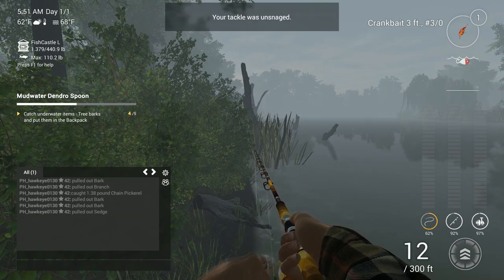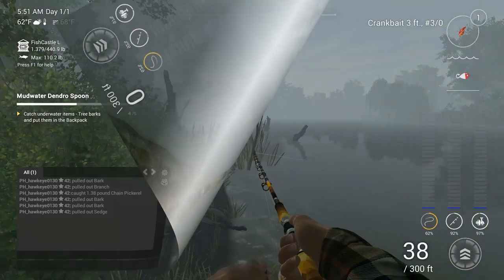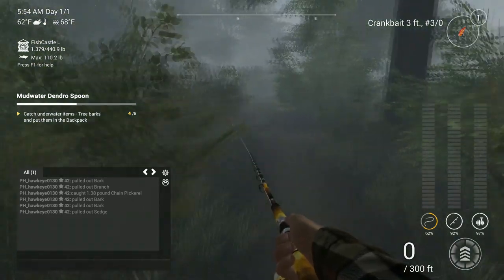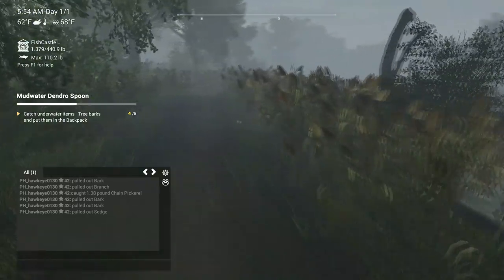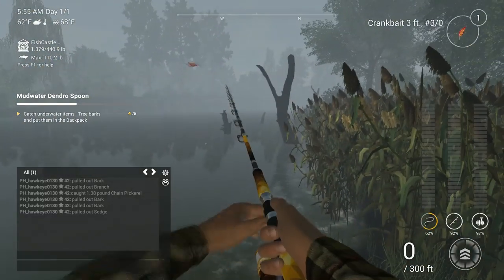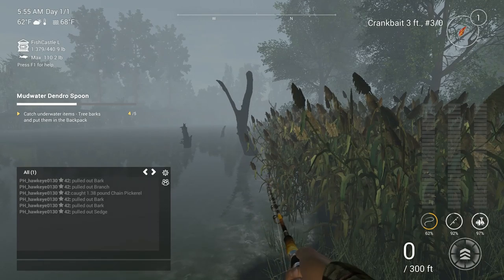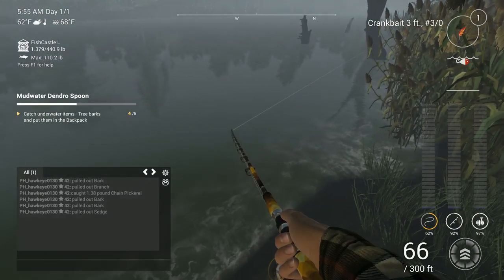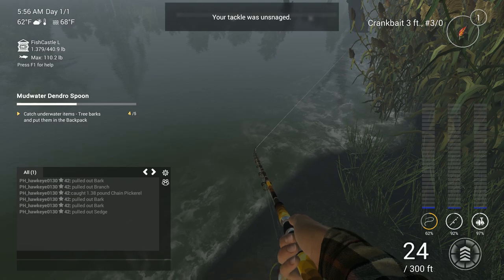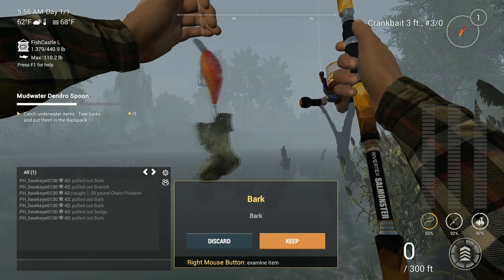There we go — we got something, but we didn't get anything. Darn it. I'm trying to snag it. Let's try on this side. Maybe we can hook this log right here and get something. It seems like if I drag it right across there, it would hook onto something. There we go — okay, this might be it. Yep, there we go. That's the last piece of bark.